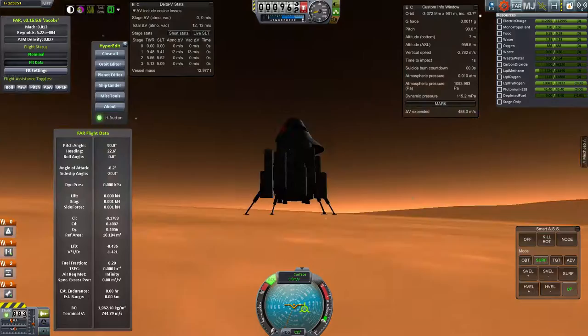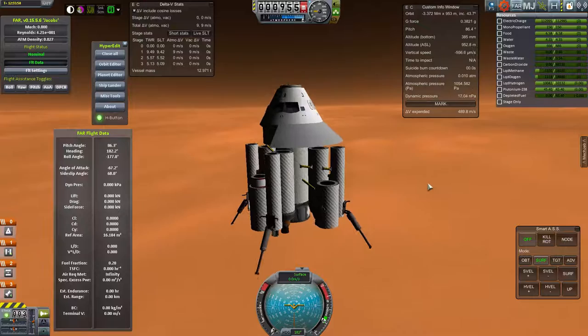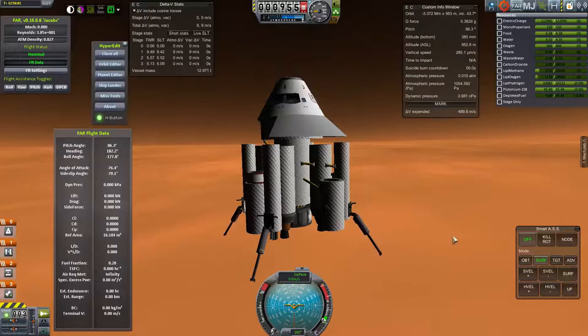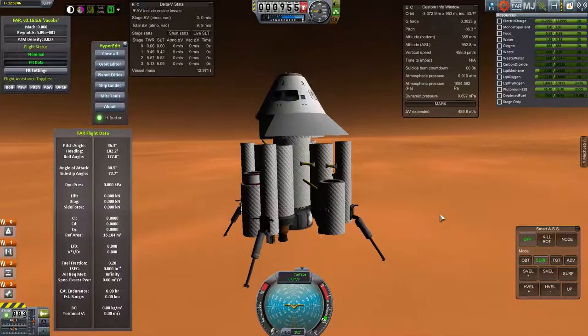I've got excess ignitions so I'll touch down. The surface is a bit blurry and tricky to judge, but there we go — Entry, Descent and Landing. It doesn't go that smoothly every time. I recommend a bit higher L/D than I used here. In the next video I'll show off the subsystems — this craft landed on Mars at about 13 tons, which is better than I usually do.